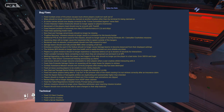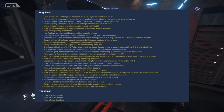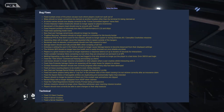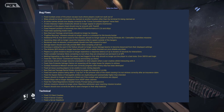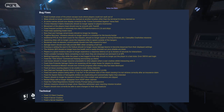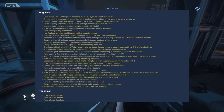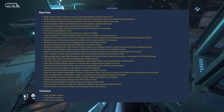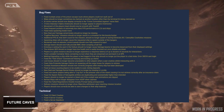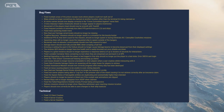Error code 30000018 can't log in — fixed. Fixed the Visitor commercial terminal freezing and locking clients. Loot boxes should no longer become unavailable to other players when a user crashes while interacting with it. Fixed the Boneyard salvage claim not spawning all cargo boxes for players to retrieve. Combat assistant missions should now correctly progress after an enemy ship has been destroyed. Fixed an issue causing players to be unable to scan mining deposits. New Deal and Vantage kiosks should no longer be missing in Lorville.